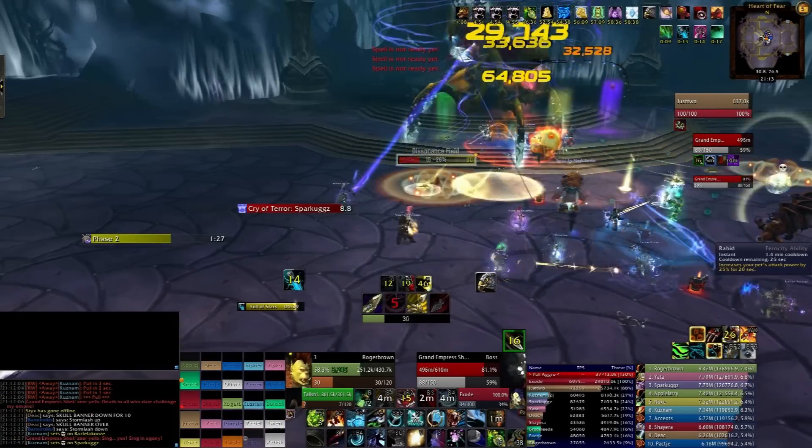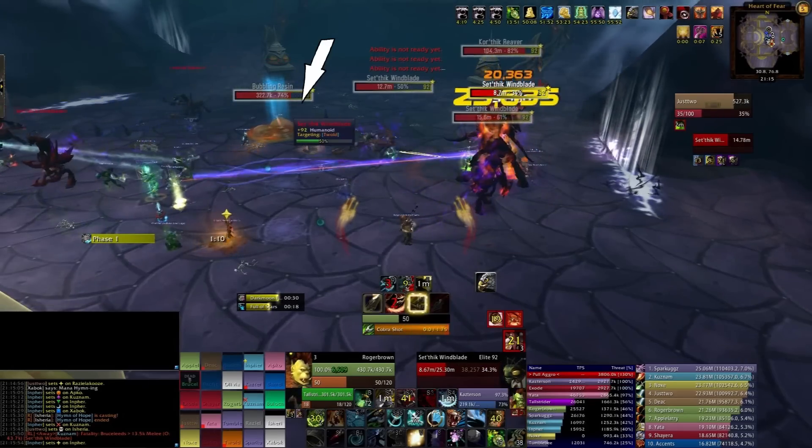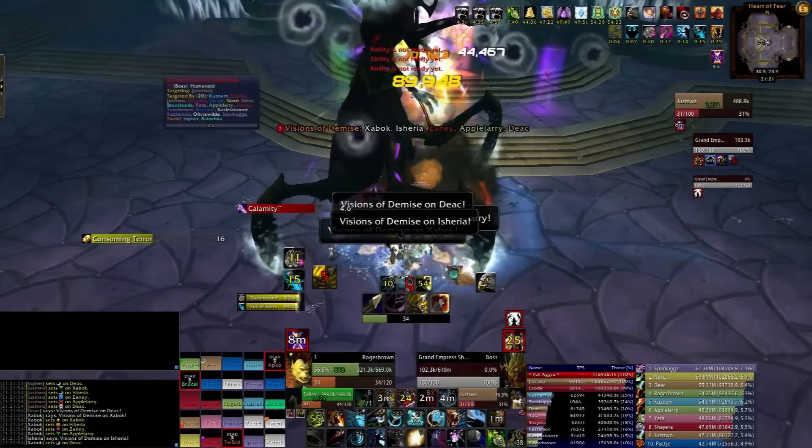Grand Embrose Exit: Phase 1, explode dissonance fields by going in them with Cryo Terror and casting at the same time. Phase 2, make amber traps with the sticky resin, then cut the ridges over them and nuke the adds. Phase 3, dispel the visions of demise, move from the shockwave, heal the calamity, heal the amount in darkness, heal the shockwave — add, shockwave, and then kill the boss.